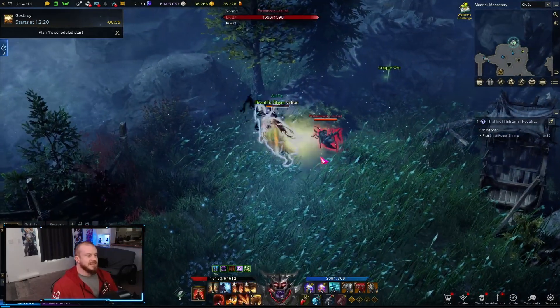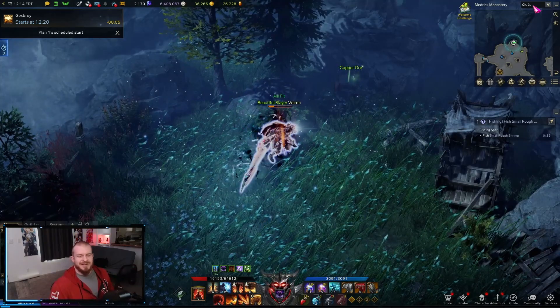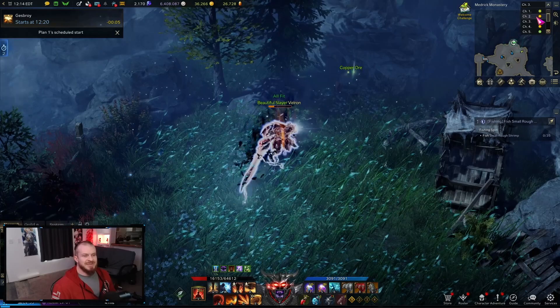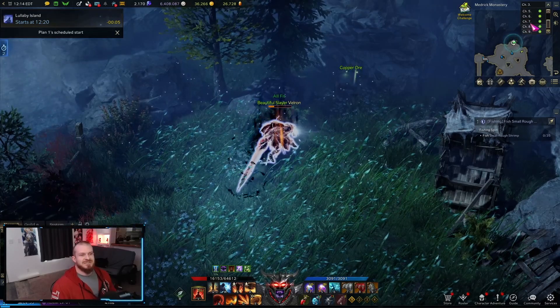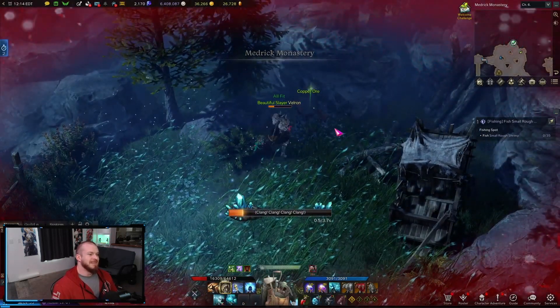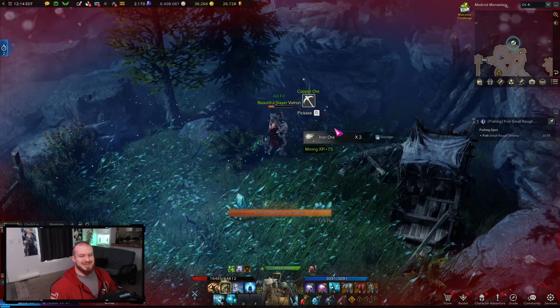One of the best things about this is that it's a low channel — it's full of new players and bots — which means we've got a lot of channels. So you just make your circle, and after you're done you swap channels and grab some more resources. It's beautiful.